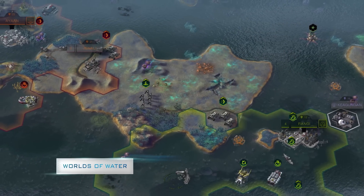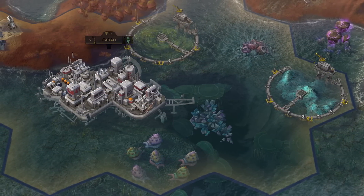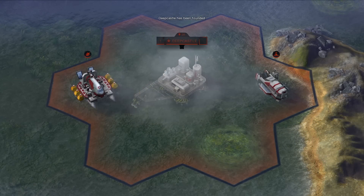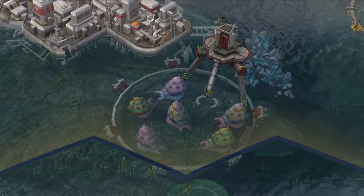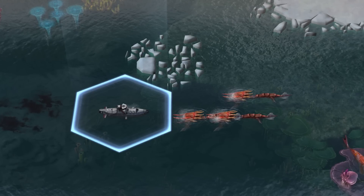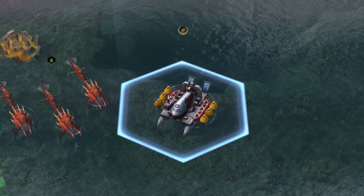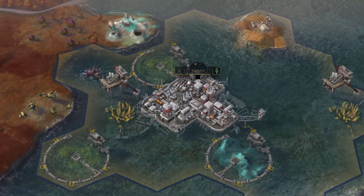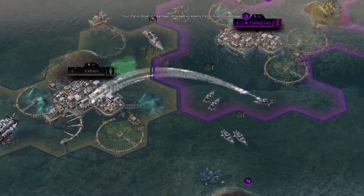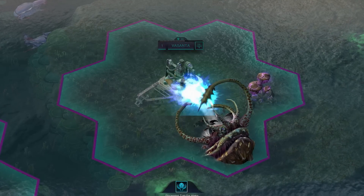With new factions come new technologies. For the first time in a Civilization game, you now have the ability to expand your dominion to the seas, build floating settlements, harvest new resources, and command new units like patrol boats and submarines, as well as enhanced amphibious versions of explorers and colonists. But expand cautiously, as ocean cities are more susceptible to attacks from neighboring civilizations and sea creatures alike.